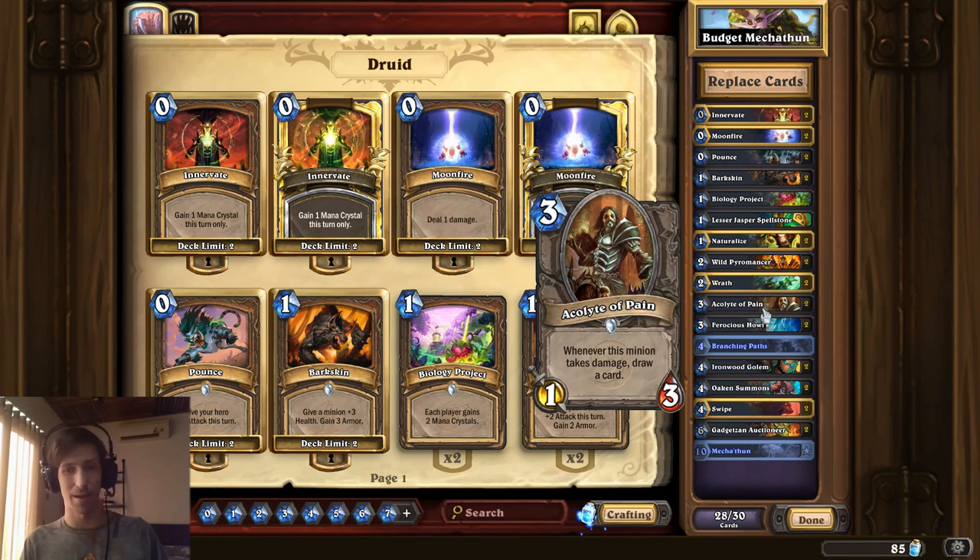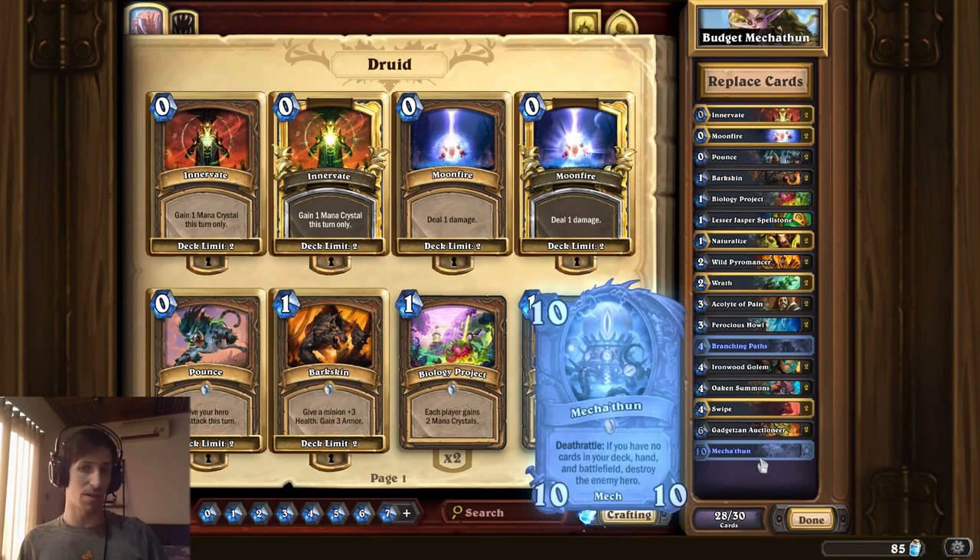Acolyte of Pain — common. Gadgetzan Auctioneer is really key in this deck, but still a rare. And then the only legend is Mechathune. So you might have a budget deck that has one legend in it — Mechathune would be an example. Also, pretty much any modern hunter deck until the rotation requires Deathstalker Rexxar because it's such a powerful card. But in this case, Mechathune is what the deck is based around.